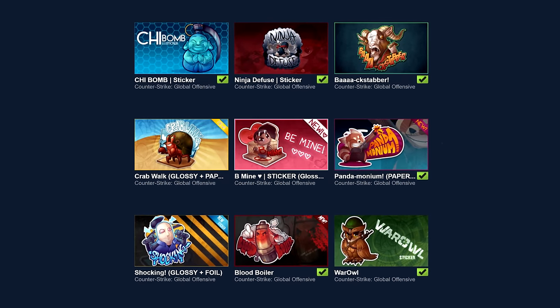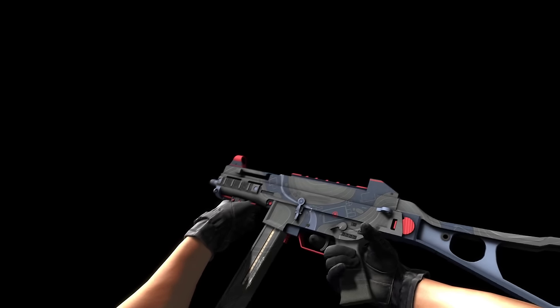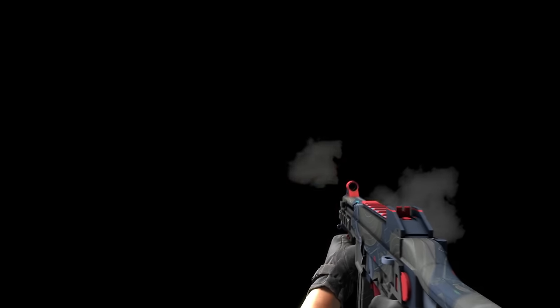In the past, 11 of his stickers have been featured, including the War Owl one. The UMP45 Briefing by Poignant Envy is his 5th featured skin. The patterns on this weapon aren't random lines and squiggles — they're part of a top-down view of a CS:GO map, complete with bombsites.